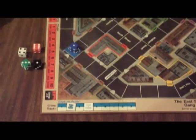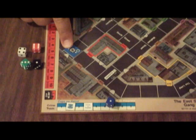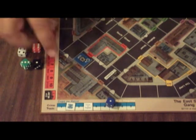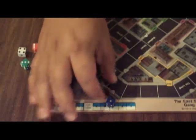Next, you move or bribe a cop. Bribing a cop is easy in Gangsters — you just pay $100 times the roll of the blue dice. To signal that you want to bribe a cop, put the blue dice on a cop piece. If you don't want to bribe, you can move a cop already on the board, or bring a cop on at the subway indicated by the blue die, as long as crimes in progress is greater than or equal to the number of cops.